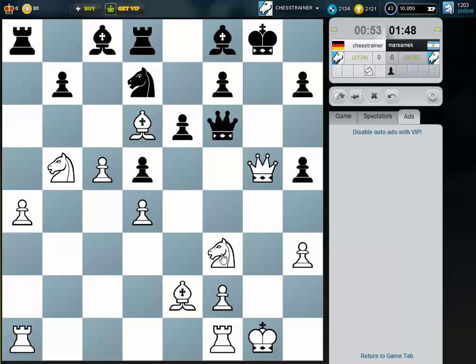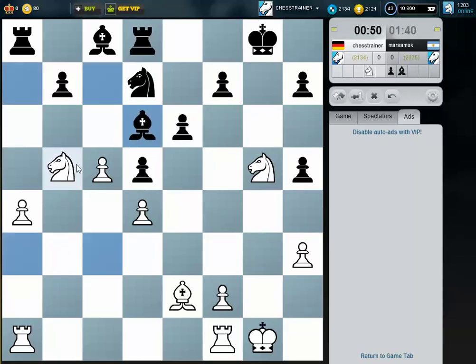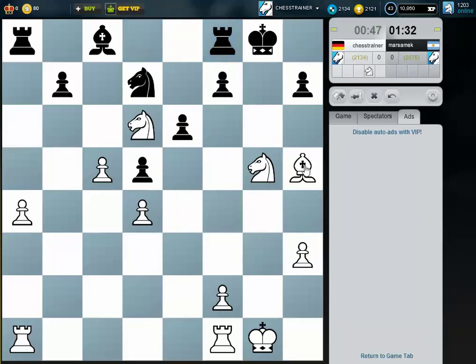Here I can directly exchange queens, which is really nice. Bishop h5 is coming. Now the pawn on f7 is hanging. I can take the pawn on e6 afterwards. Everything is under control, I would say. Knight f6 — okay, I just take here.